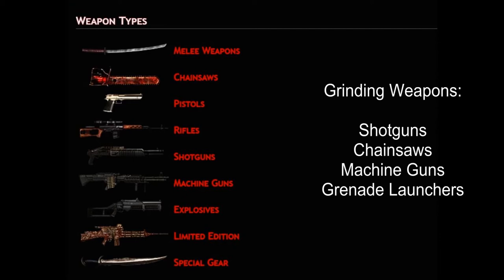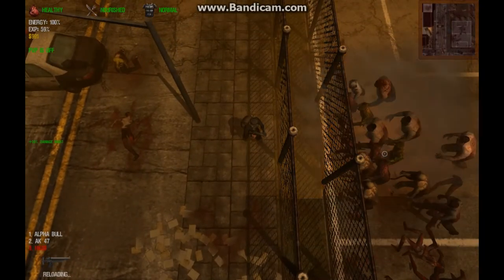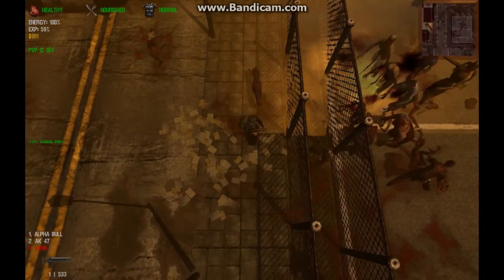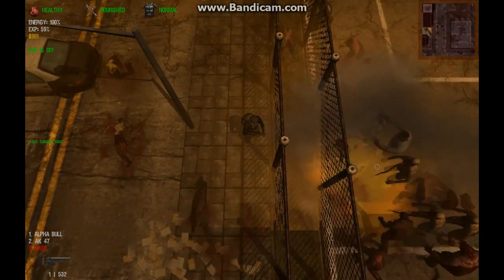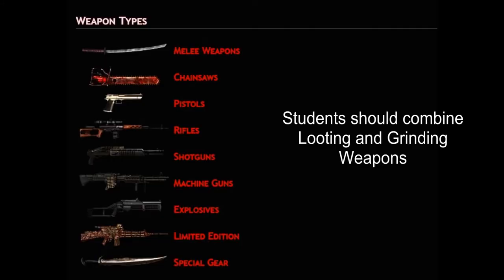Grinding weapons include shotguns, chainsaws, machine guns, and grenade launchers. These weapons tend to fire or strike quickly, spreading their damage among several zombies. Grinding weapons tend to be effective for defending oneself from an aggro swarm or for killing zombies to earn experience. To succeed on the streets of Fairview, students will need both looting and grinding weapons. The exact combination depends on personal preference, aptitude, and goals.